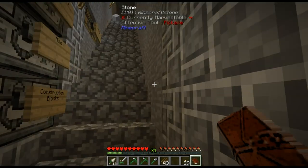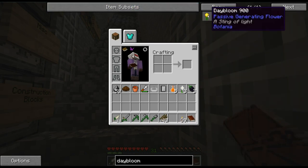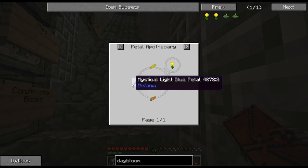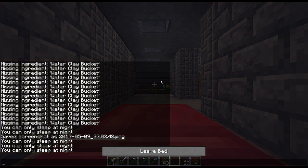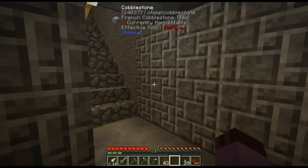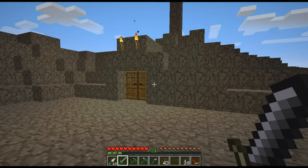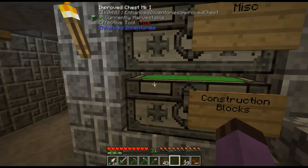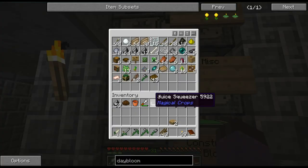Getting into Botania, we're going to have to make some Dayblooms — that's just yellow petals, orange petals, and light blue petals. I think it's finally properly night time so I can sleep. We should have all those petals around, but before we actually make the Dayblooms — well I'm sure most of you have played Botania before and know what we need to make. I think it's about time I finally put a crafting bench up here.